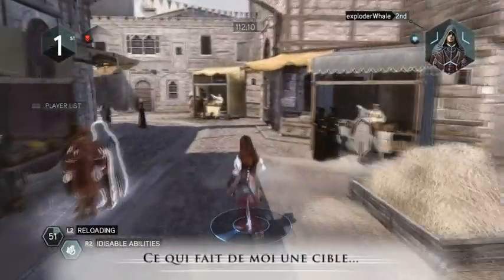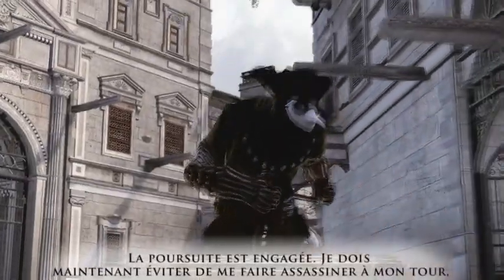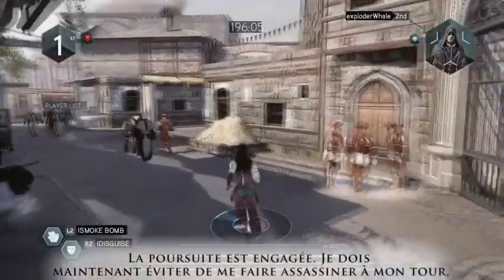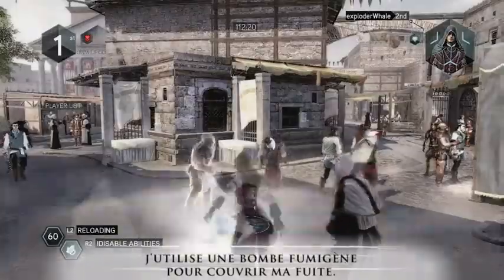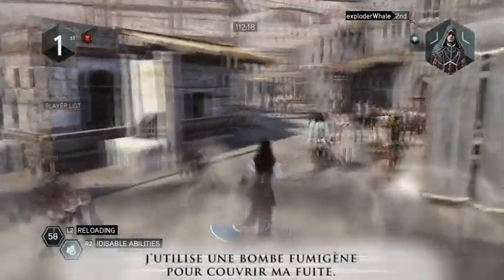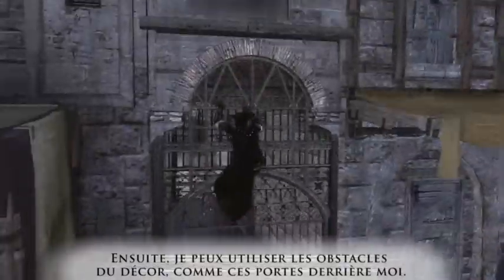Now I'm a target, and another assassin — the doctor — is after me. The chase is on now. My goal is to avoid getting assassinated, so I have to run for my life. First, I use a smoke bomb to help with my escape. Then, I can use chase breakers, like these gates, to close the path behind me.